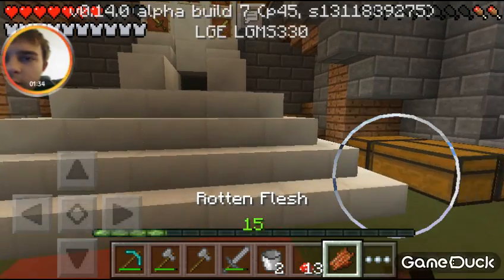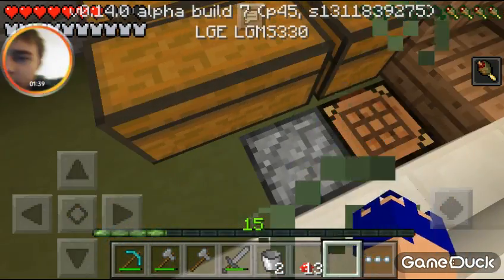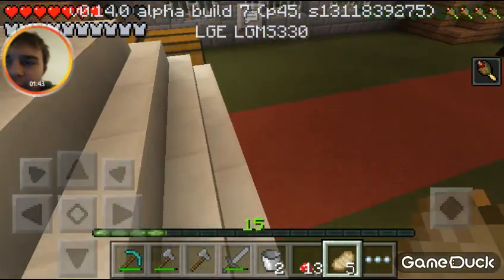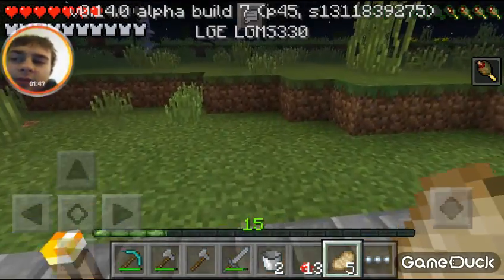So I am low on hunger right now, I need to heal. A great way to get some goodness into you — wait, don't eat that yet — it's to eat rotten flesh. Kill a lot of zombies, get some rotten flesh.